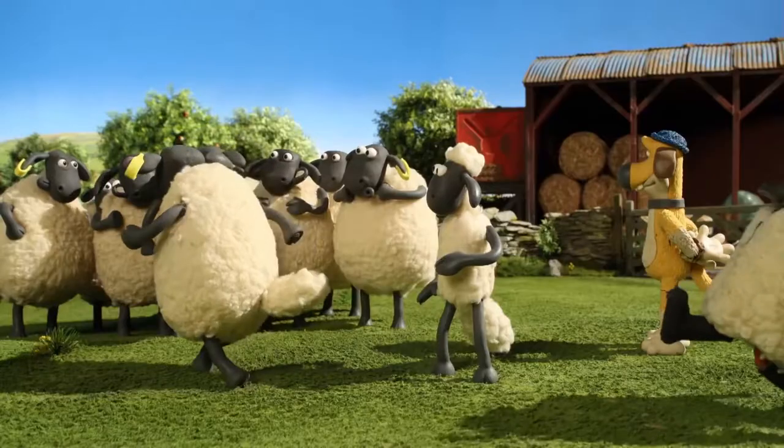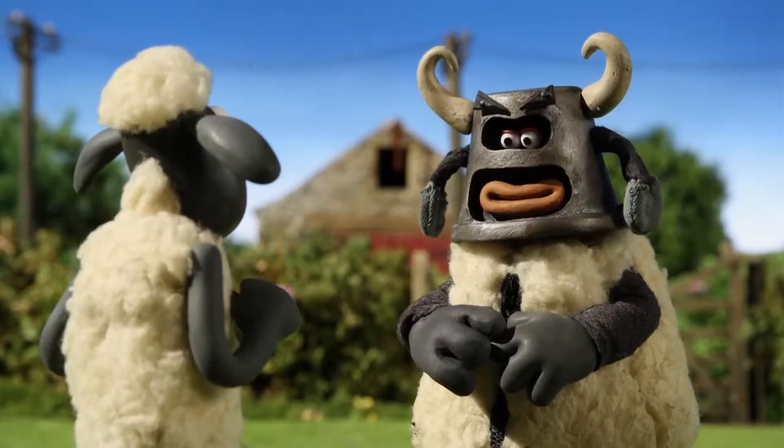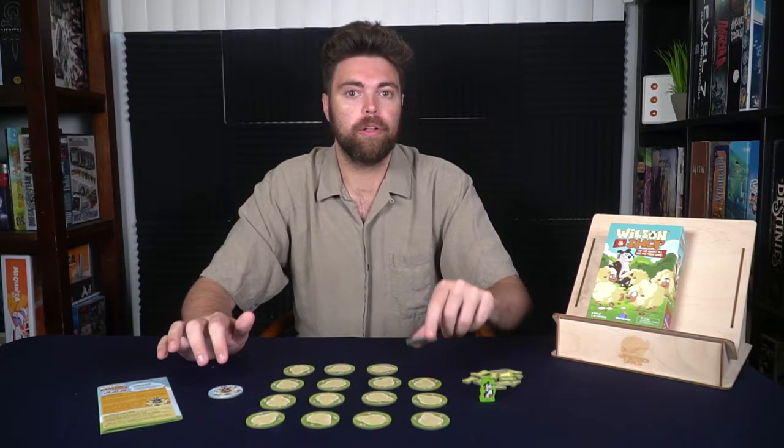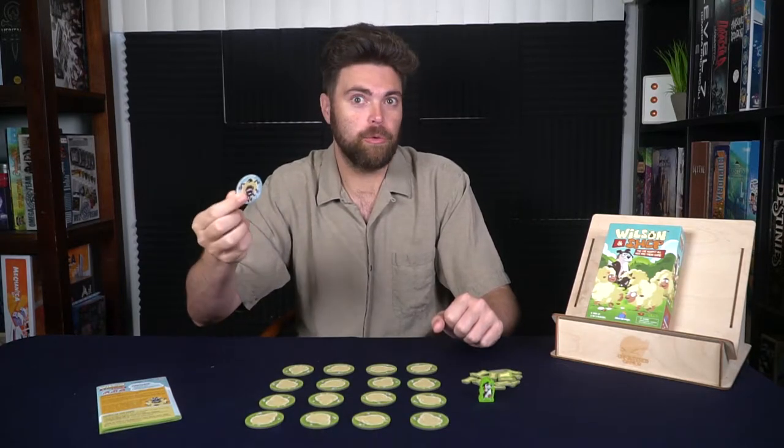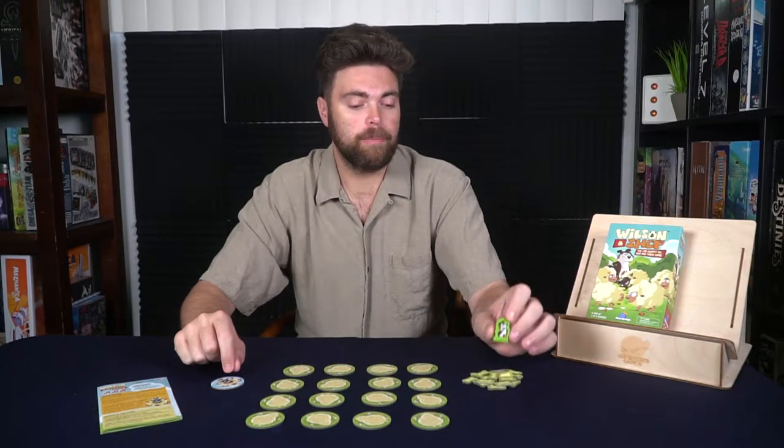Let's go ahead and show you the setup for the game Wilson and Shep. Start by gathering the sheep tokens and creating a 4x4 grid. Sheep tokens are the ones that have a sheep on the front and back. Then select one player to be Wilson — the person who most recently interacted with or saw a sheep — and the rest of the players will play as Shep, the sheepdog. Set aside the reward tokens within easy reach of all players.